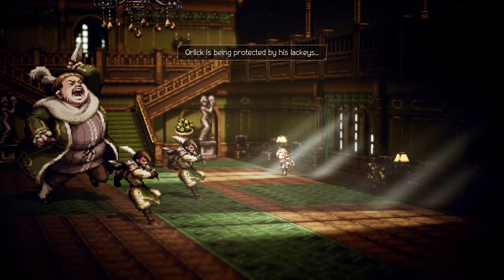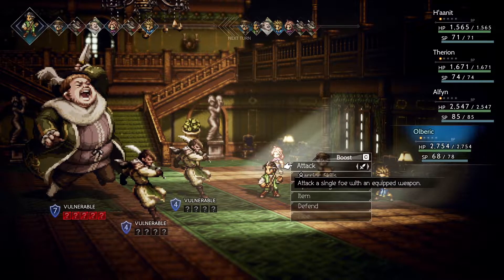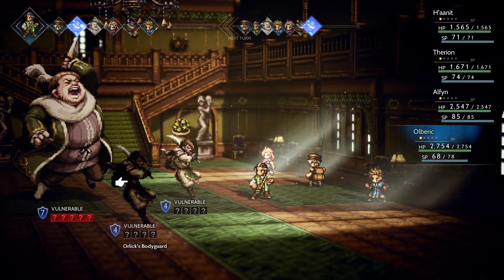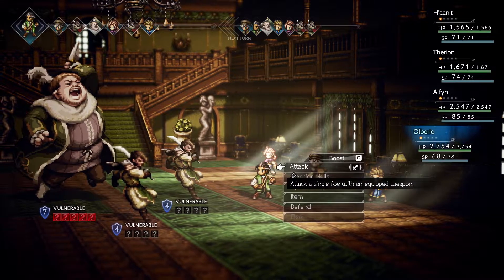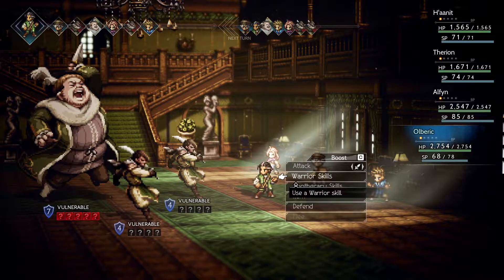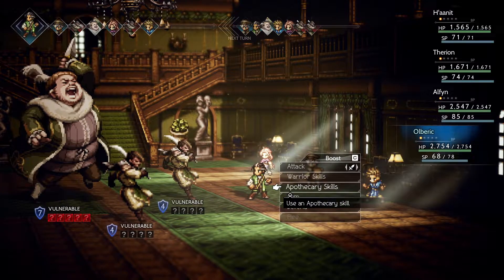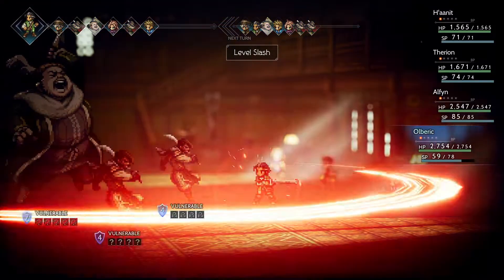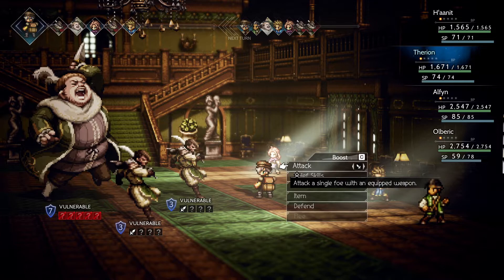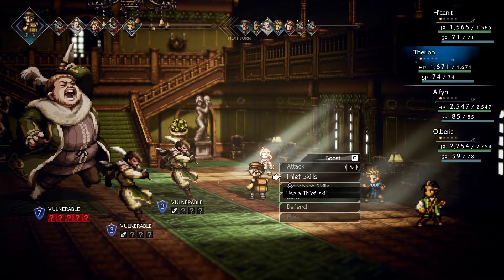Alright, it's boss fight time. Looks like some of Orlik's weaknesses are blocked off — in fact, they're all blocked off. So we're going to have to take care of his bodyguards before we can do any real damage to him. That also means we'll have to endure his attacks for quite a while before we can actually break him. The first thing I want to do is try Level Slash to see if anyone's weak to swords. Both bodyguards are weak to swords — that puts us at an advantage with Olberic and Alphen.